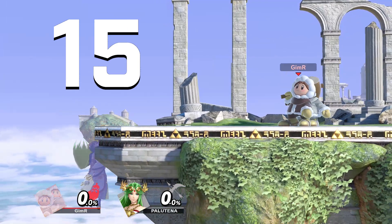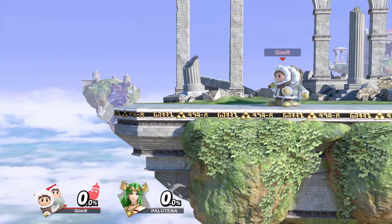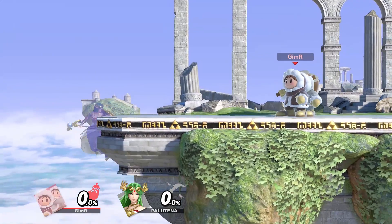In Super Smash Bros. Ultimate, being on the ledge is a terrible position. After being on the ledge for 19 frames, you have the ability to choose from 5 options: let go of ledge, regular getup, ledge attack, ledge jump, and ledge roll. All of these options are punishable.